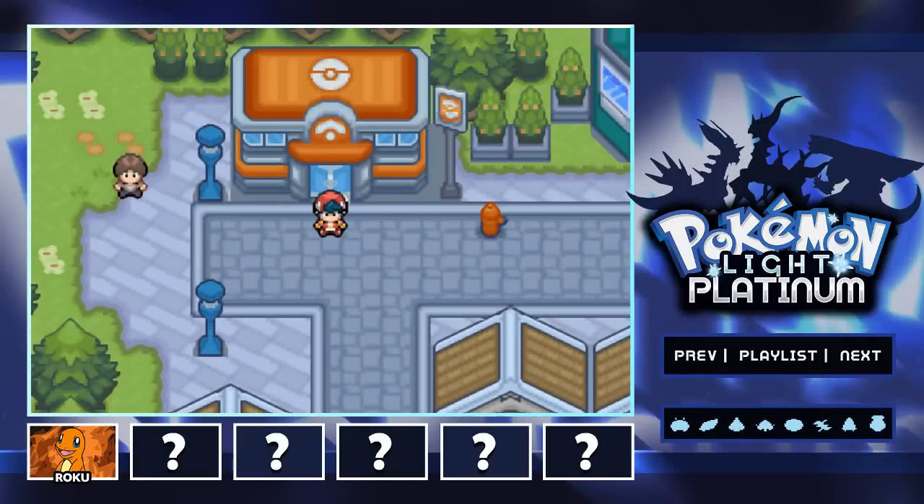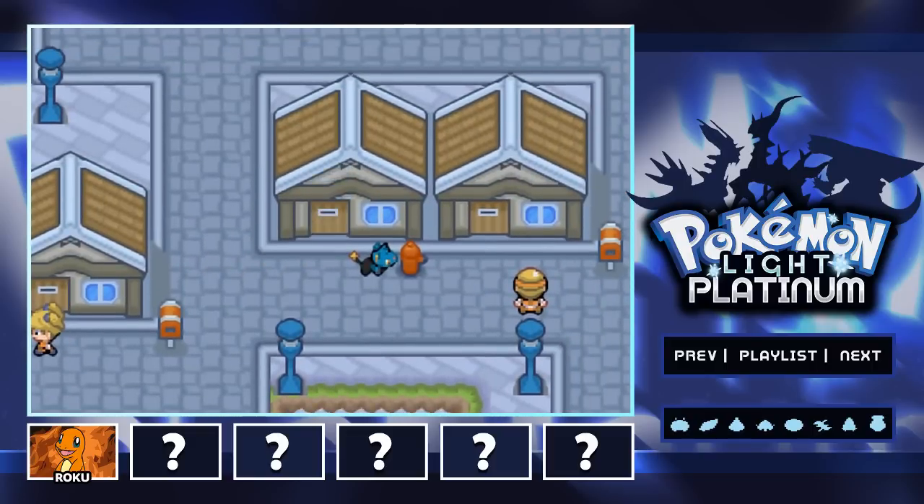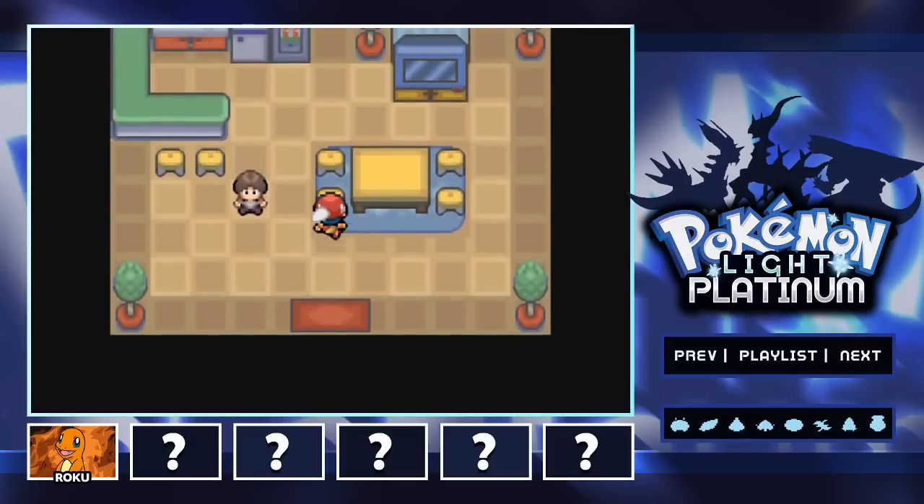Hey, welcome to my Purple Bandidos and welcome back to more Let's Play Pokemon Light Platinum. I'm Purple Rodri. Last time we made it here to Central City and we obtained our starter Pokemon, Roku the Charmander. In today's episode, we're actually going to explore a couple areas, a couple different places.